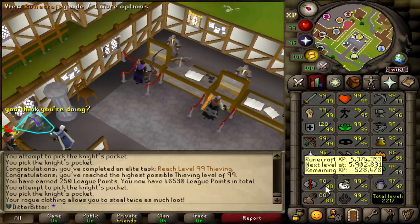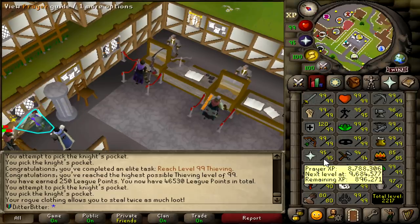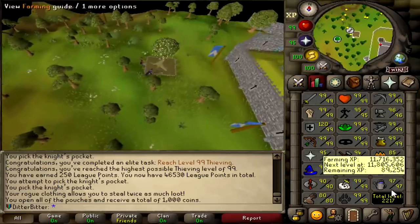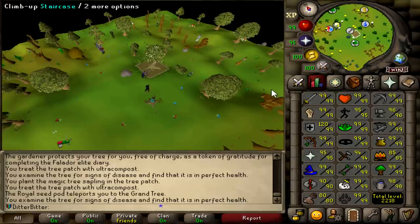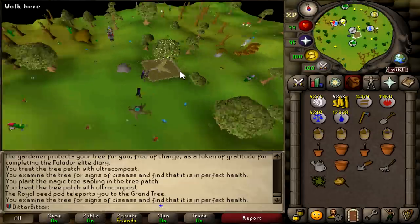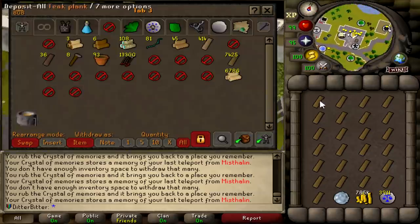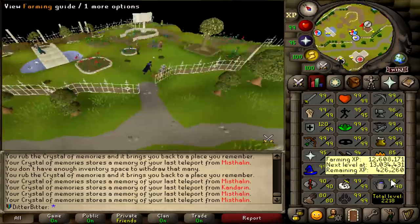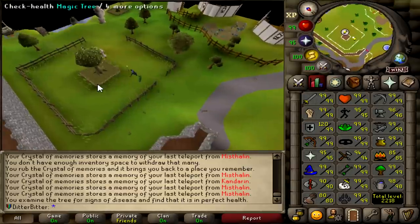We can do construction, runecrafting — we have all that banked. The only things we really need to work on would be agility, crafting, and we need four more prayer levels. Firemaking we've got, smithing I think we've got. This should be 98 farming right here just off this magic tree. We're 420k XP off 99 farming, and we have mahogany's planted plus can plant more magics, so I'm going to get this level within about two hours probably. This right here is going to be 99 farming — this magic tree is alive. Very nice. That gives me another 250 points.